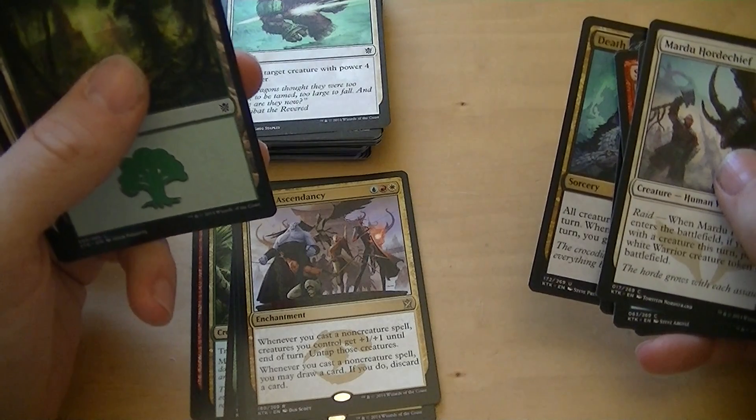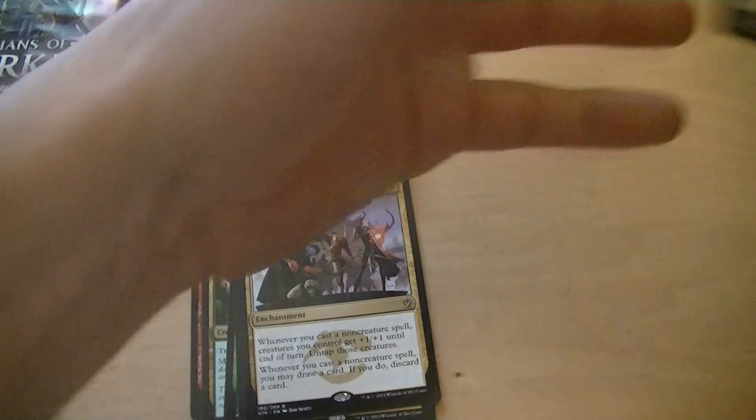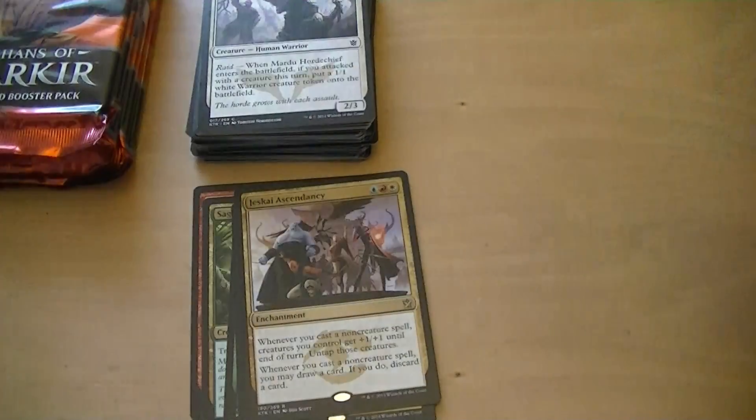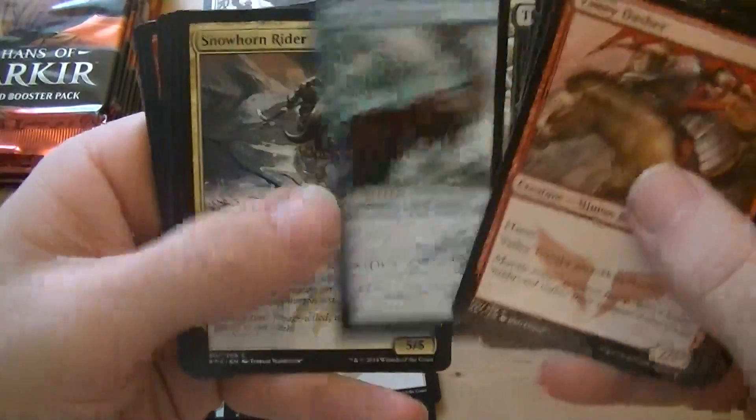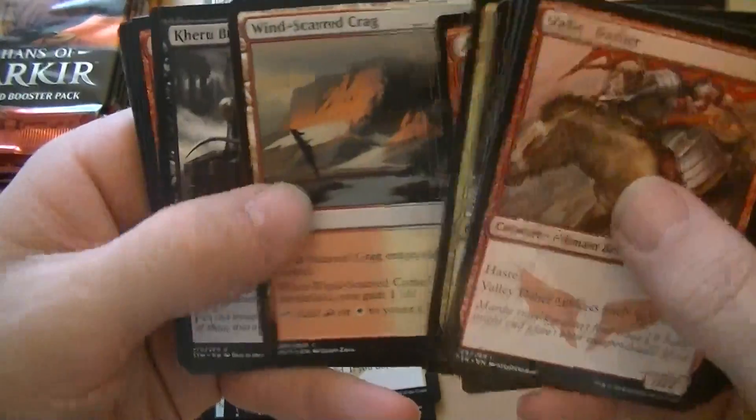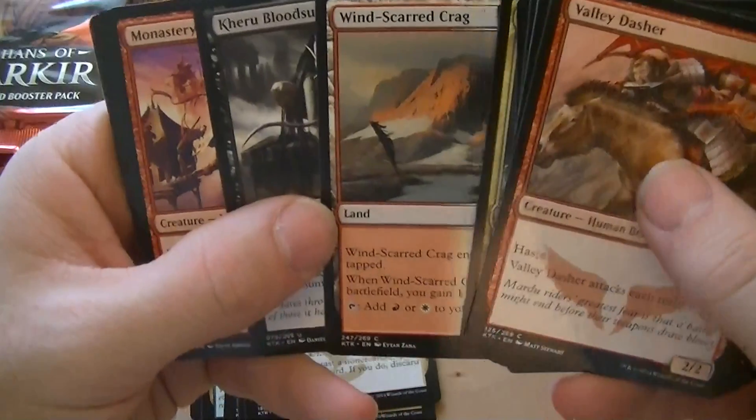Cast a non-creature spell and you may draw a card, if you do discard a card. I've seen a lot of these for the first time. I think there's different clans — there are three colors each. So I guess there's one of those for each, and they all live in Tarkir.